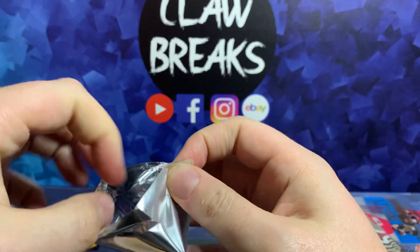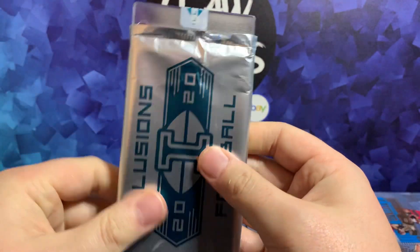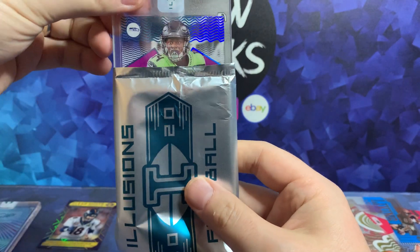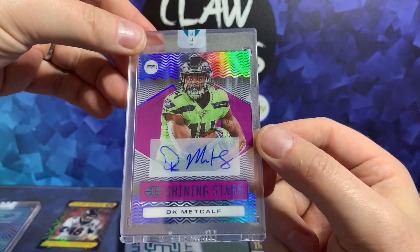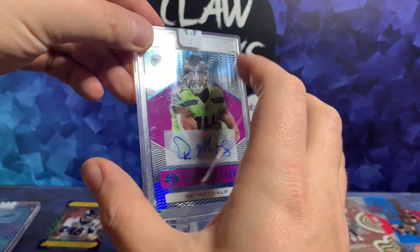Yeah, low expectations — let's just call it that — low expectations for this last one. So we've got an insert — it's going to be Seahawks — it's going to be DK Metcalf I think. Is it? Oh it is! Oh that is lovely, look at that. I know someone who's going to be sick when they see that.